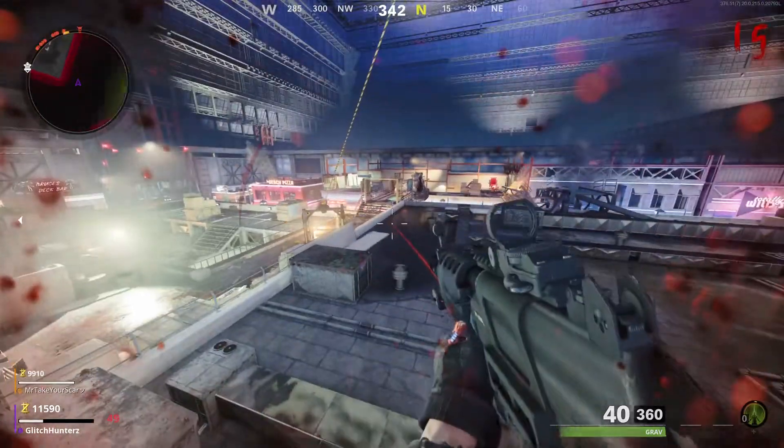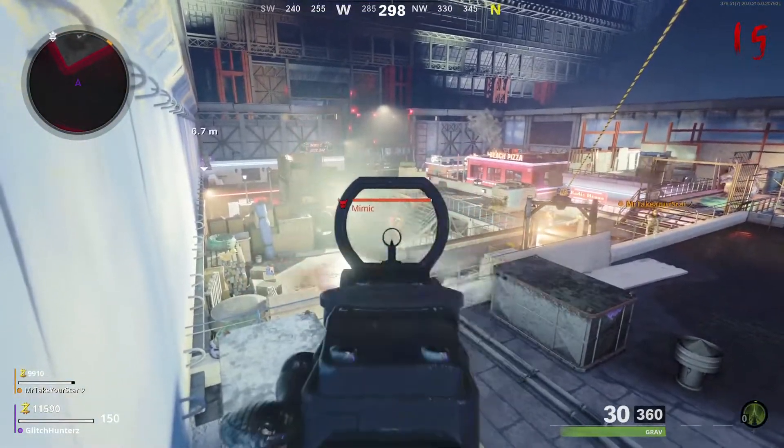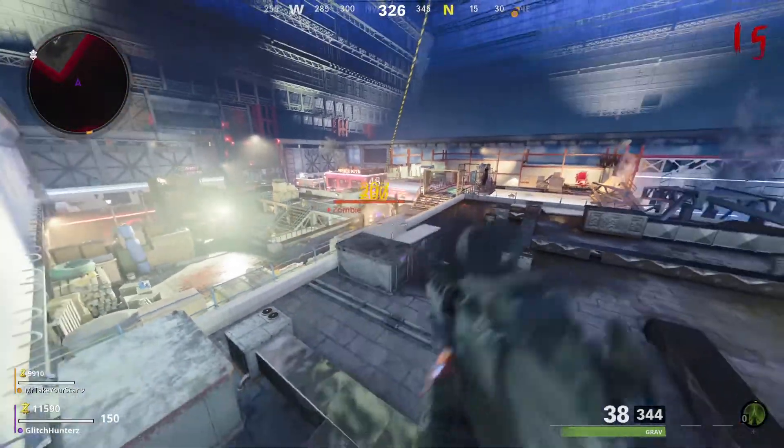Then you want to jump off at the right place and stay in line with where the zipline is, and you are safe. If you move outside of where the zipline is, you will hit the death barrier.